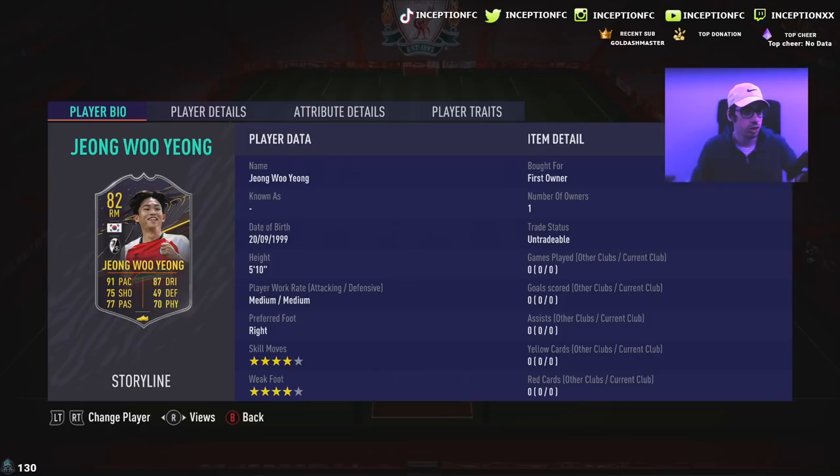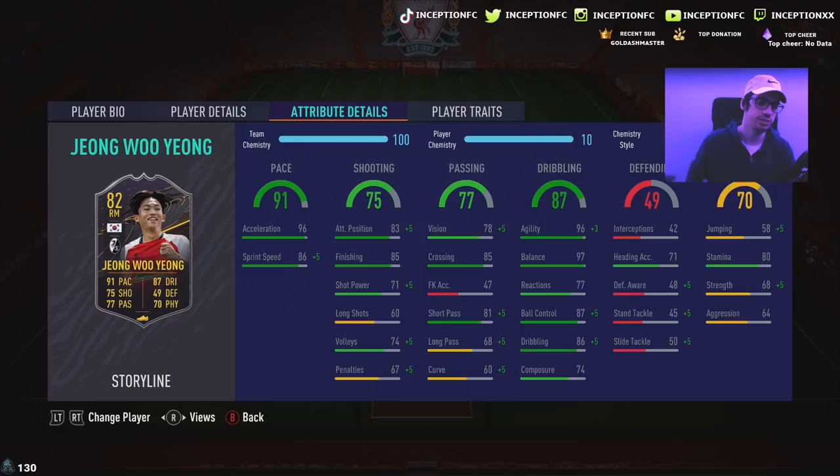I might be pronouncing his name wrong - I apologize if I am. We're taking a look at a card that is 5'10", medium/medium work rates, 4-star skills with a 4-star weak foot. In regards to his base card stats, he's got 96 acceleration with 86 sprint speed. Very strange acceleration and sprint speed to give this card because of certain chemistry styles you'd be looking into.